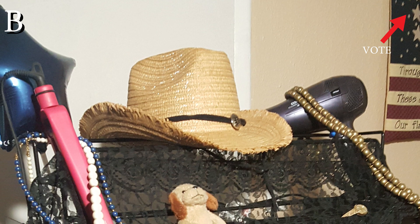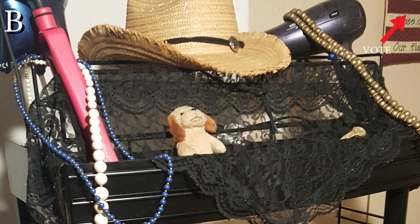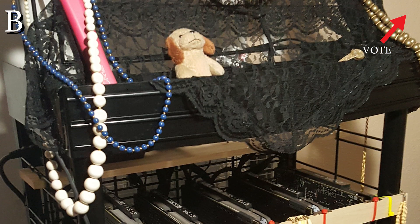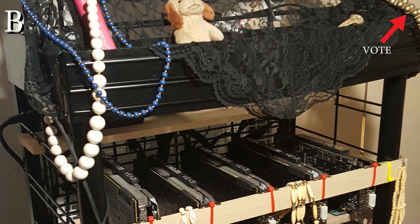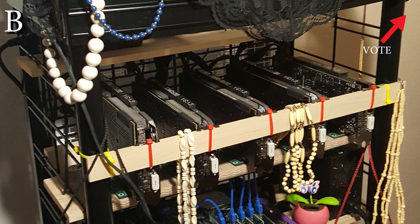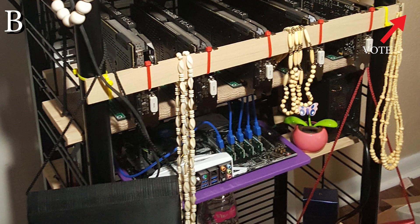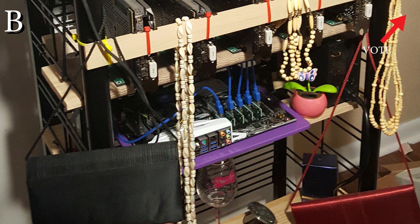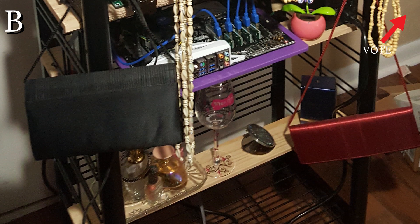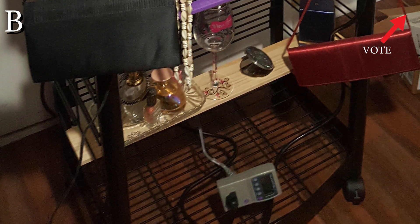Moving on to Rig B, we have Girly Rig by Mary. By girly rig we mean there's a cowboy hat, some stuffed animals, necklaces, and pearls — it's on what turns out to be a beef jerky display rack. She has three EVGA GTX 1080 Ti's, one GTX 1080 Ti by EVGA, two EVGA 850-watt BQ power supplies, a Celeron G3900, one stick of HyperX DDR4, an Asus Z270-A motherboard, standard risers, and a Samsung 120 gigabyte SSD. The total hashrate is 129 megahash per second. This has been one of the more creative rigs submitted — I love seeing this kind of thing.